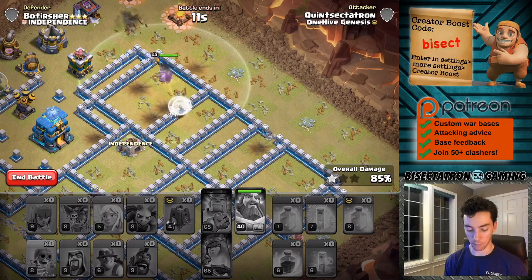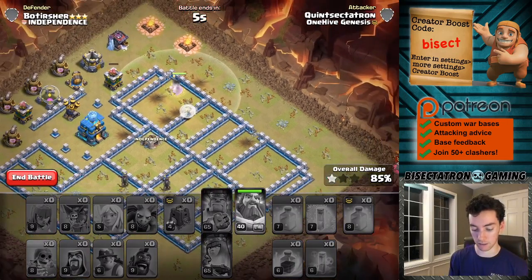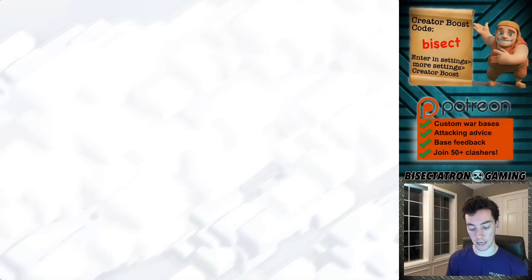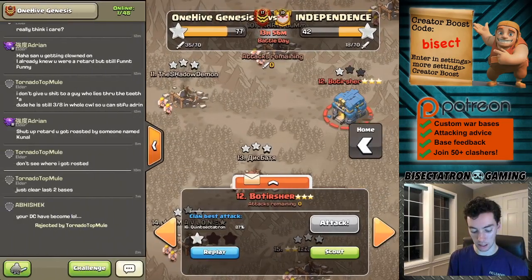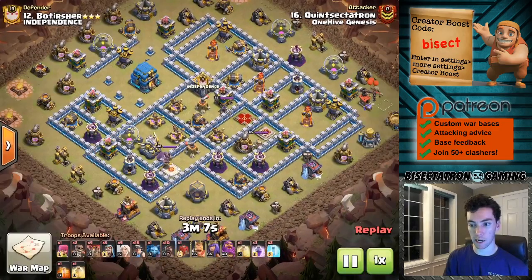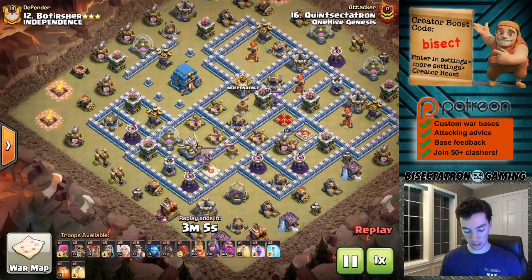Maybe if I had one less heal and one extra rage, it actually would have helped me. It's very rare you see four rages and two freezes for a single queen charge - this was the charge of all charges. Perhaps that was the play. I think the plan overall wasn't bad, and maybe it can be redone. We'll go ahead and take a look at the replay and see what happened exactly.